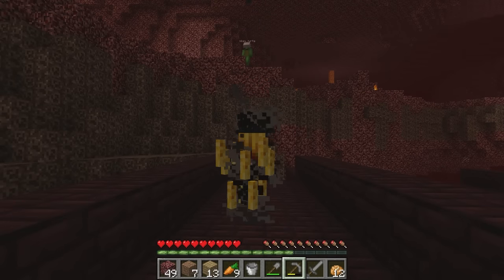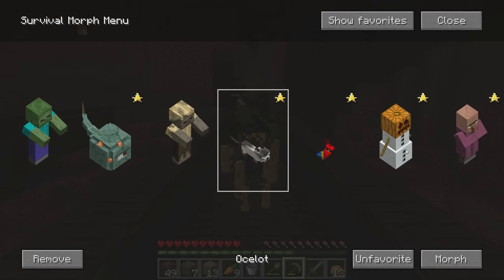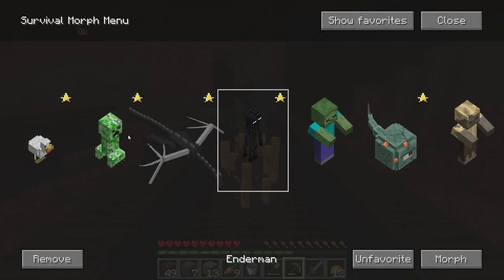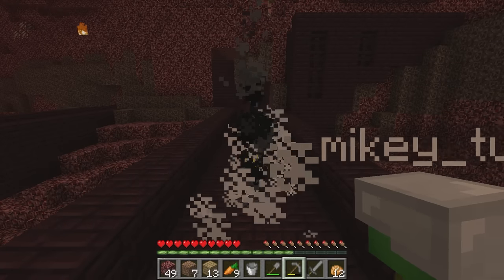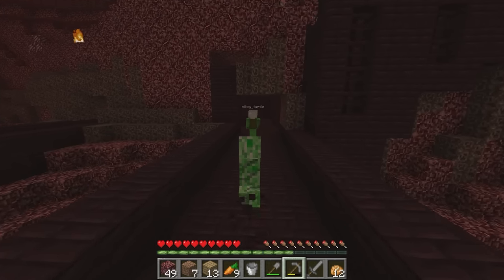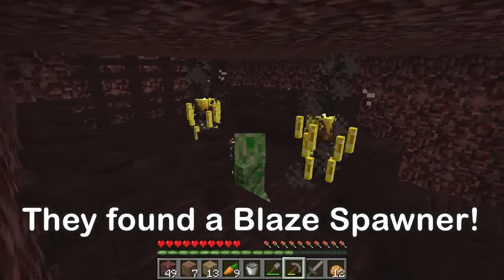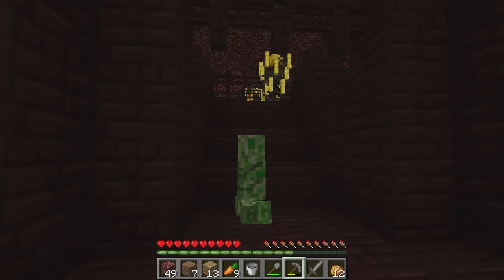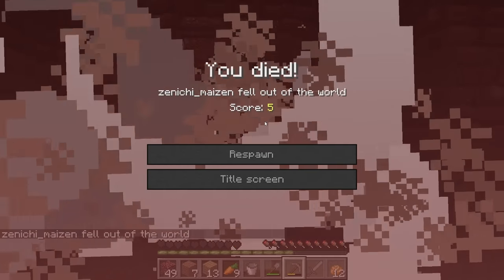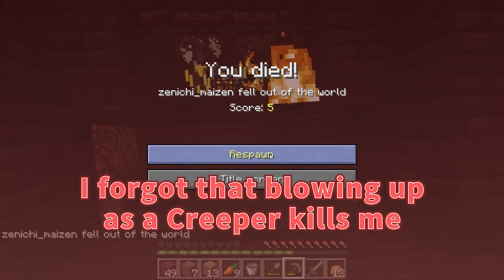Being a blaze might get confusing so I'll turn into something else. Isn't there a stronger mob that can fight blazes? I'm going in as a creeper — I can blow up the blazes! Blazes are right there, and there's a blaze spawner! I'll stay away from the spawner and blow myself up. Three, two, one — I forgot that blowing up as a creeper kills me too! How did I not remember that?